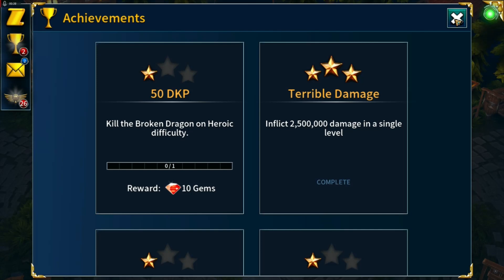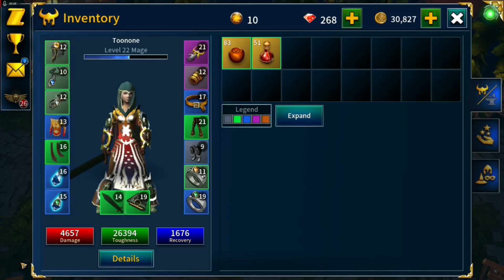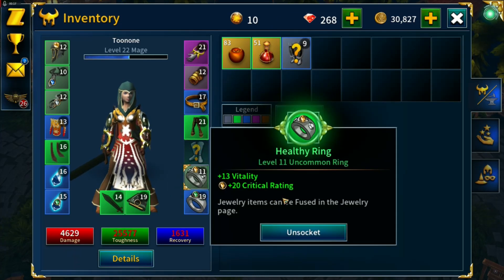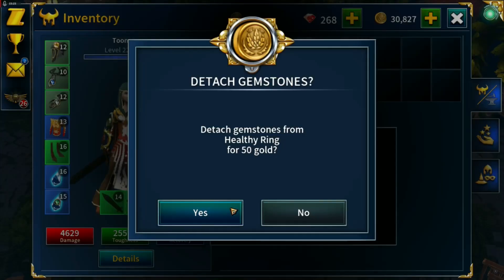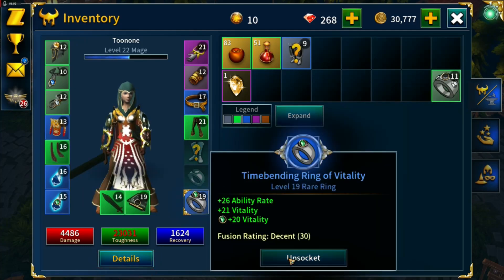That helps build our gem balance. What I want to do first — since we're level 22 — is replace obsolete gear. Level 12 gear is just about obsolete and anything below that is definitely obsolete, so I'm going to replace anything from level 14 and under and craft new things.